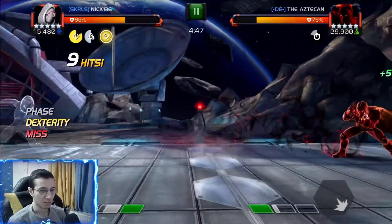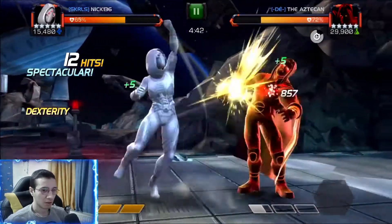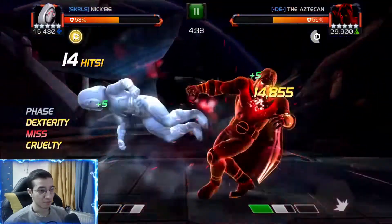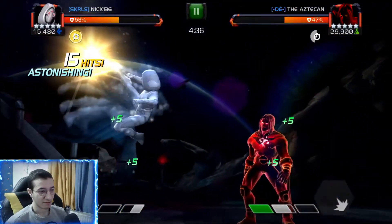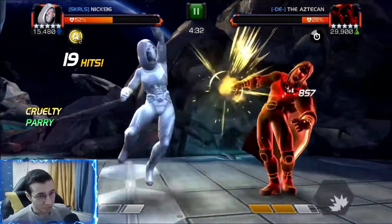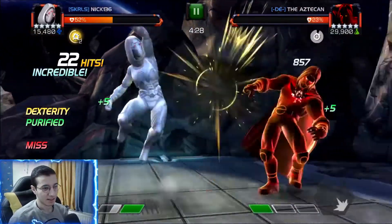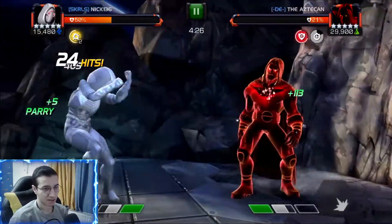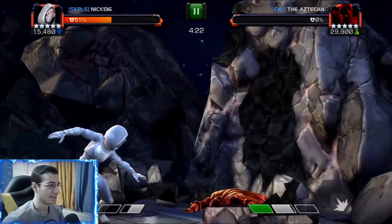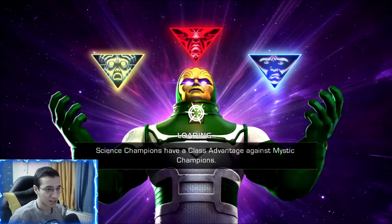We bait his SP1, time it with the debuff, purify it — there we go. Then we throw our SP2; we waited for that heavy attack so we don't get blocked. We bait his SP2 and time it perfectly with the debuff again. Then parry, SP1 — boom, he's dead. It was a pretty good alliance war this time, no deaths.